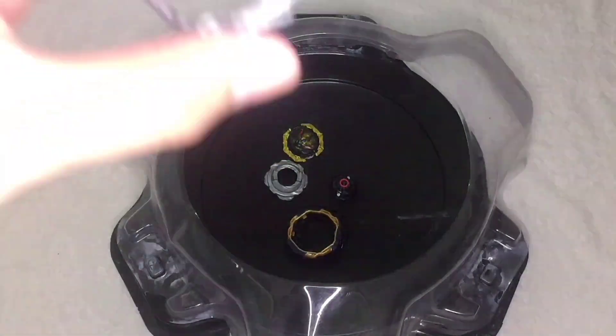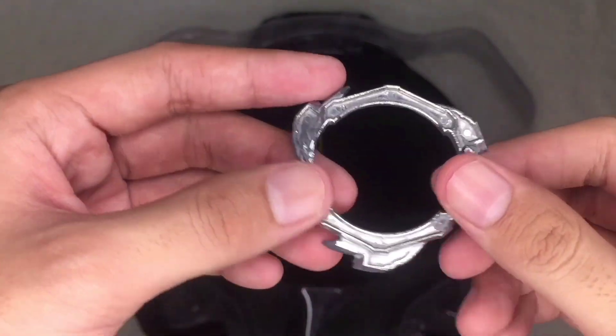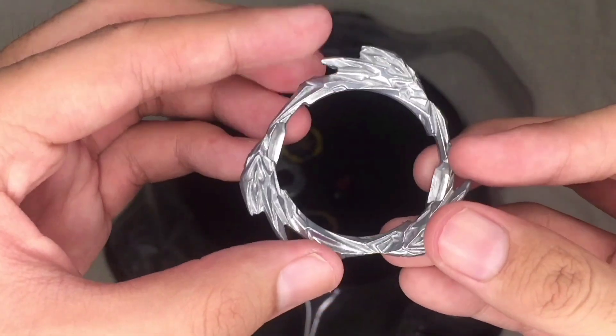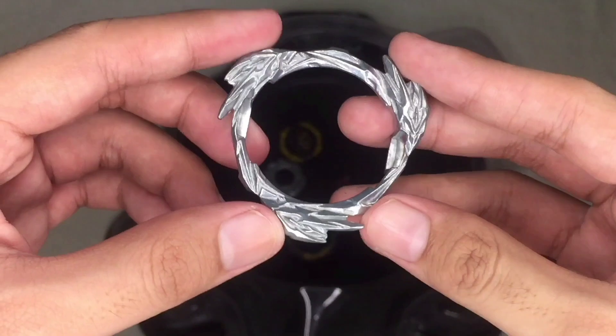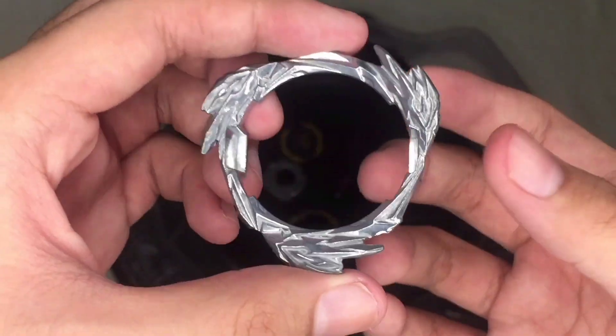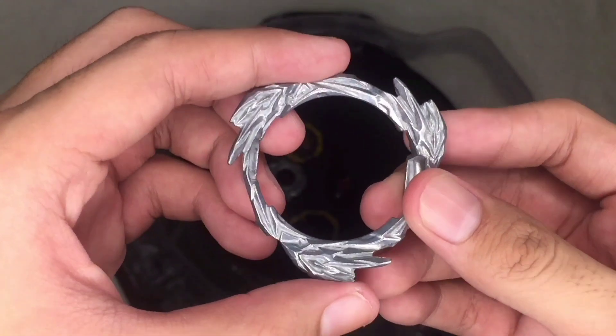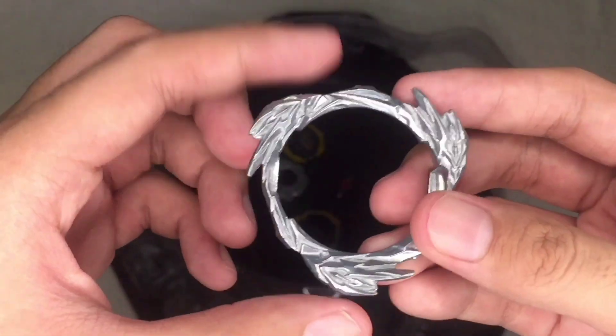Here is the new L gear. It acts as an armor in replacement for the two armor of the Dynamite Belial. Compared to the two armor, this is much heavier and brings stronger attack, but it can only be used on high mode.